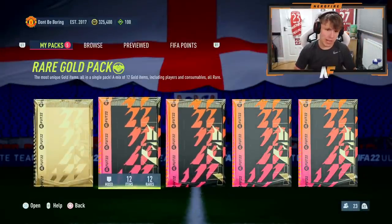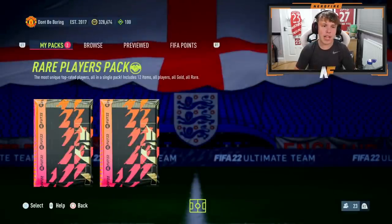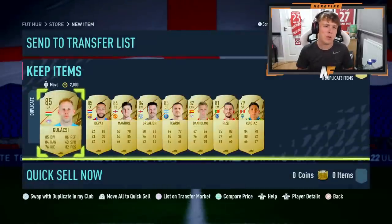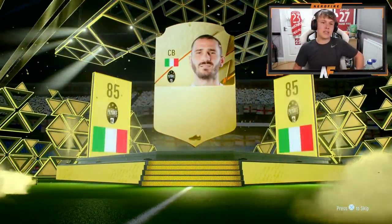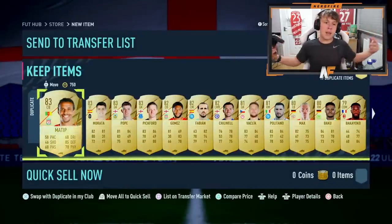I also have my qualification packs - absolutely nothing in them. Now we've got the 50k and the Ultimate packs. 50k pack first - it's going to be a board. I hope we can at least see a walkout in the Ultimate pack. I've had a couple of Team of the Season decisions from Rewards before, so we haven't had the worst luck. But I don't think my luck's going to be in today after those player picks. Bonucci ends up as our best pull from the Ultimate pack. That's the Rewards done.